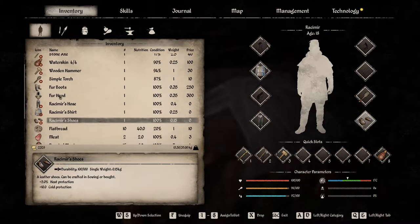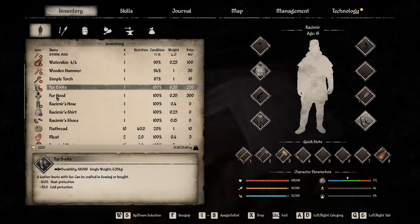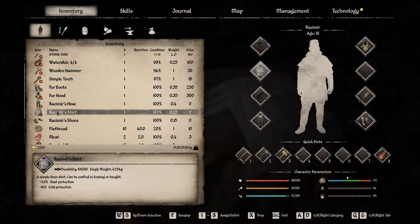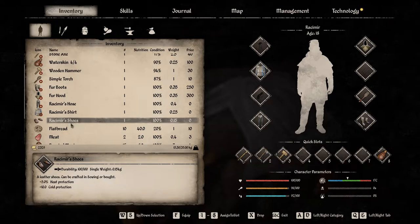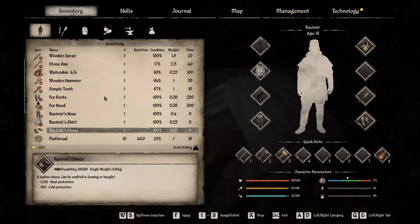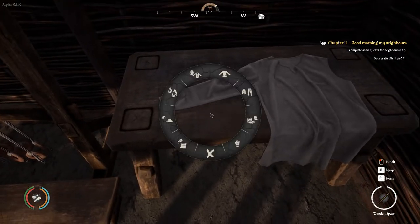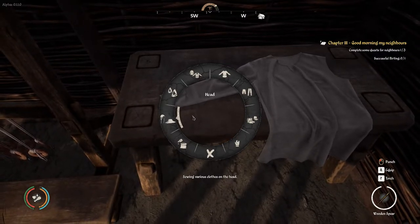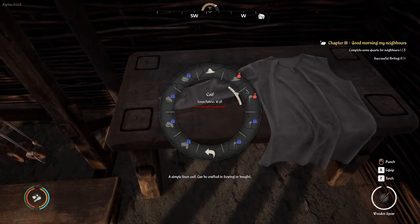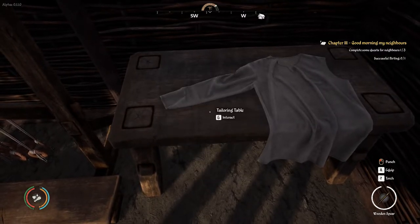Wait a minute, am I even wearing this? I'm not even wearing this — I'm wearing my hose. I want my fur boots. So the only thing I don't have is like a cowl and whatever that other piece is. Oh, that's a tunic. So I need to make a cowl, and that's 16 fabric. Geez.